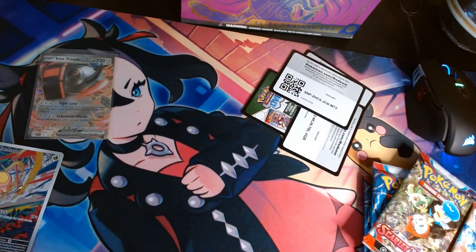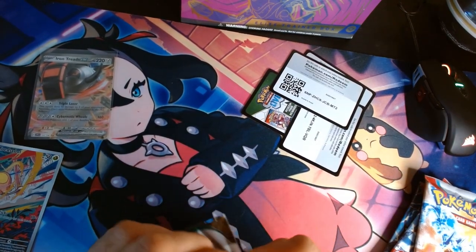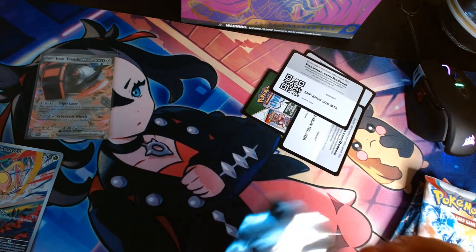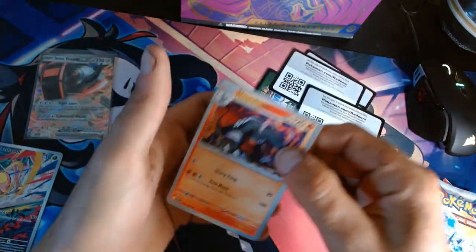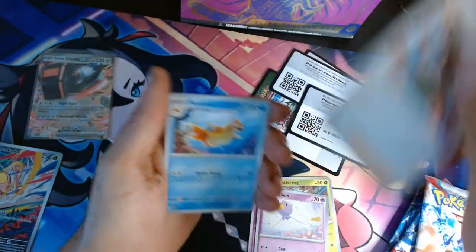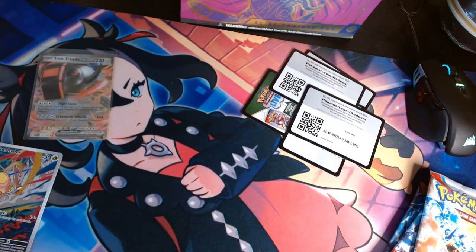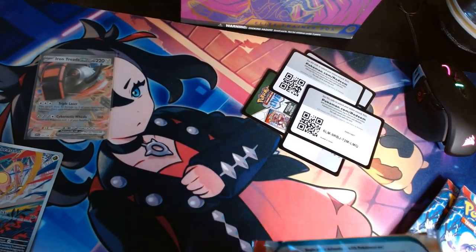I am collecting the base set of Scarlet and Violet. Scarlet and Violet is where I first jumped in for the first release at the start, so I figured it'd be a good set to start collecting. I have a giant collection of Paldea Evolved now, and a ton of Crown Zenith from all my shorts. Let's see if we can get some that we're missing — Fido, Scatterbug, Drifloon, Judge, Floatzilla, Team Star Grunt, Reverse Judge, Reverse Ralts, and a Houndstone. So far two hits out of six packs. That Iron Treads — I like it, and I know I was missing it in my set.